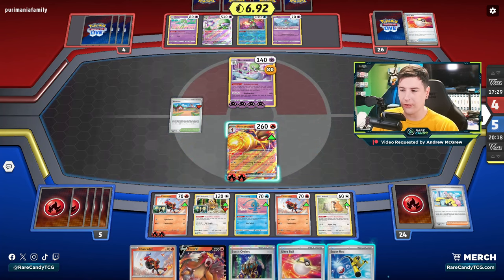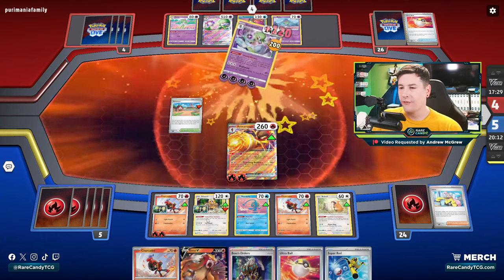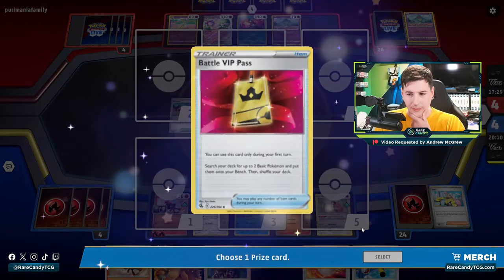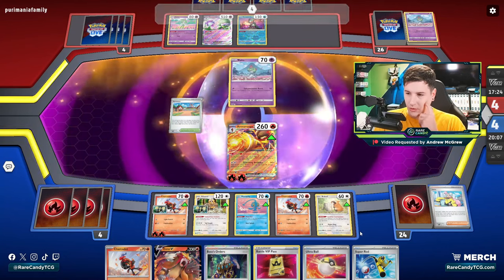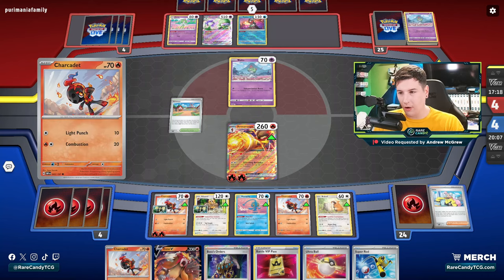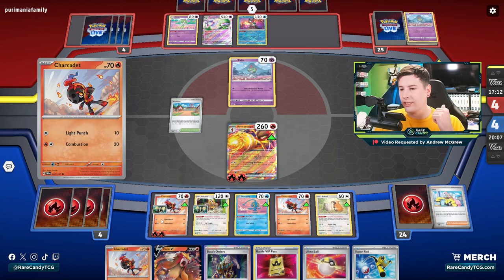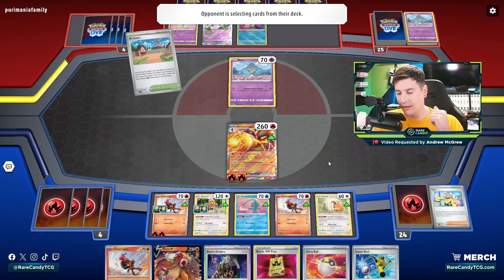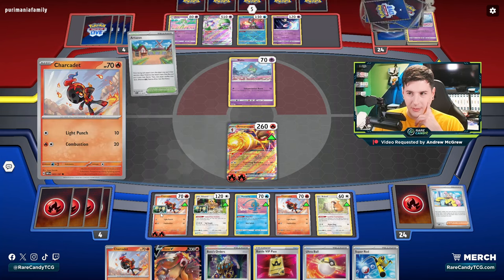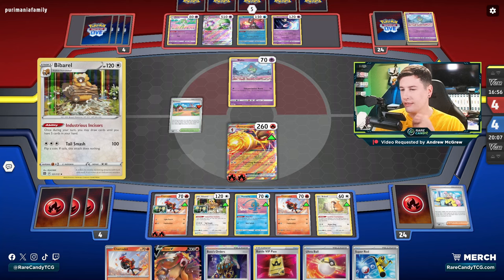So I think we're just going to go for the KO here. If I had a draw support in hand I'd have felt a little more comfortable playing the Ultra Ball. Ideally I'd like the Charcadet with Exp. Share to become the baby Armor Rouge — I'd kind of like to get all the synergy onto a different one. You can see how getting down that Exp. Share is actually messing up how I'm playing this game a little bit. And if they get a kill with Cresselia on this Charcadet, that could be super annoying.